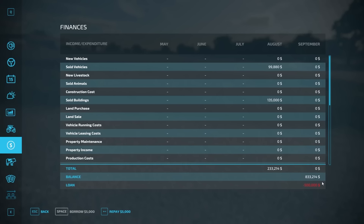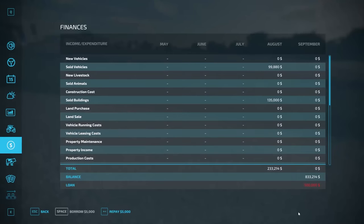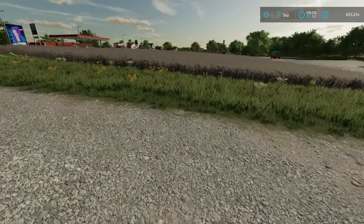You can always pay the loan back as you go. It won't pay back automatically — it's an interest-only payment. A useful tip: if you're getting close to the end of the day, pay back as much as you can so you get charged less interest overnight, then you can re-borrow it immediately the next day without any penalty. That's a nice workaround with loans.